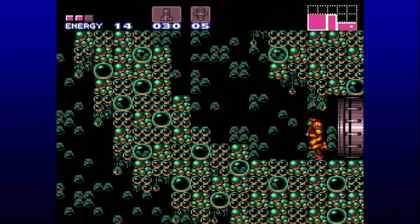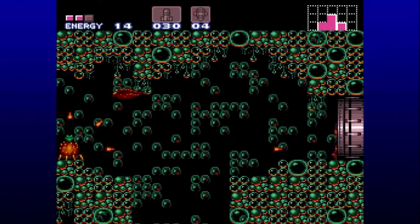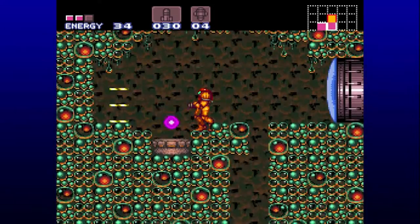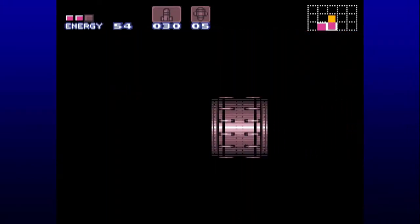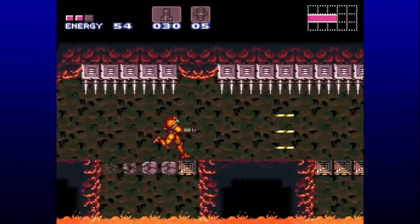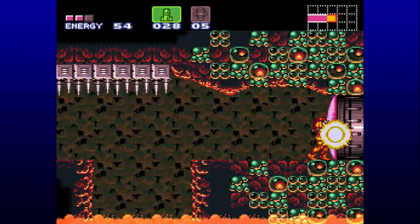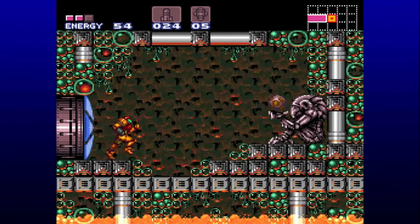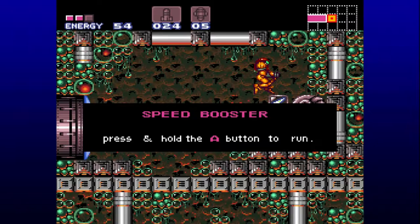We're finally up here where we wanted to be before. Through this super-missile door is where we can get another power-up. There are some enemies giving you health, but the main thing is we need to rush through this room to get through all the falling platforms and past these enemies. We reach a missile door, nothing new. You will notice the lava is slowly starting to rise, so we need to be a bit fast in that area. And here we get a brand new power-up: the Speed Booster.